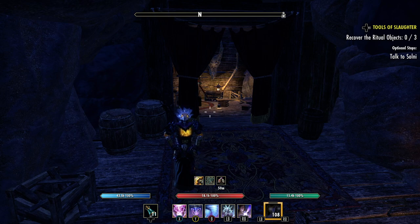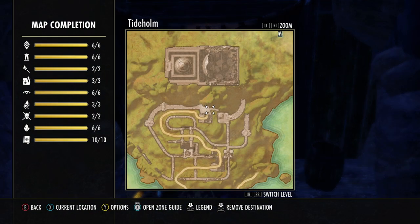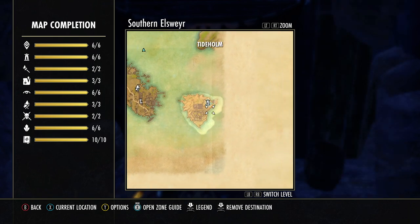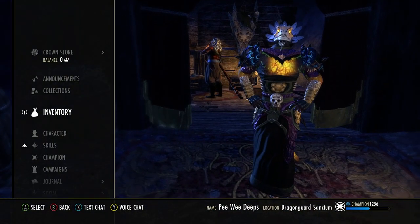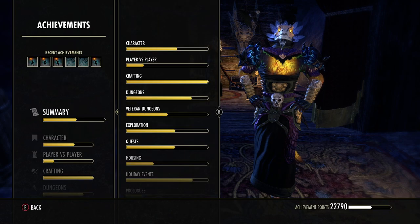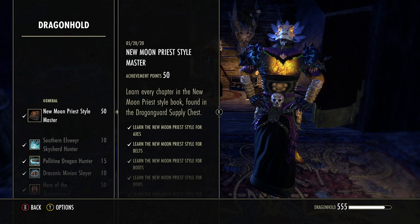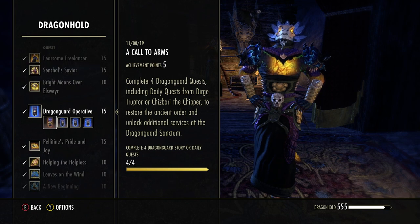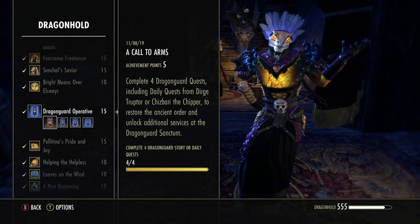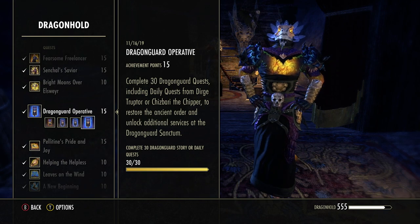So I just turned in my quests for Chisbari the Chipper. I'm in Tidehome, which is over here on this little island. To open up these quests you have to have done 30 quests for the Dragon Guard. If you go to your journal and achievements, go down to Dragon Hold which is Southern Elsweyr, go down to quests - the first one is a Call to Arms for killing four dragons, then Restoring Order is 12 dragons, and Reforging the Dragon Guard is 20.